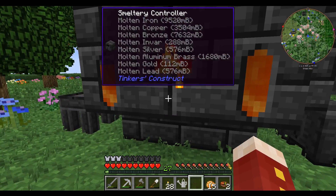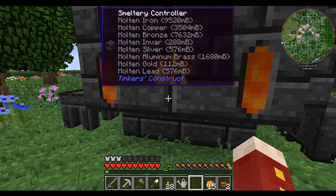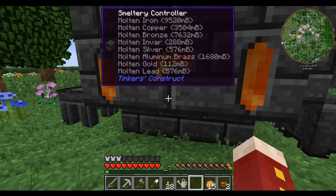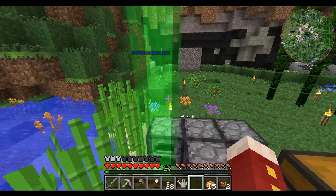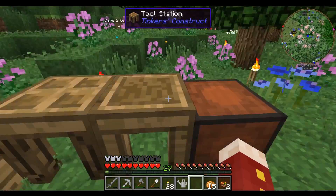Whoa, look at all the iron we have — almost 10,000 millibuckets! And then how much bronze do we have? Yeah, more than 7,500. I also made this sort of station thing here — I think it kind of looks nice.